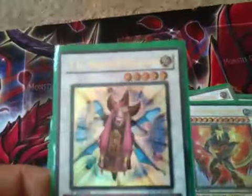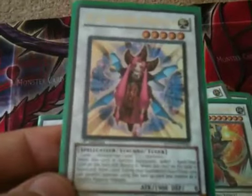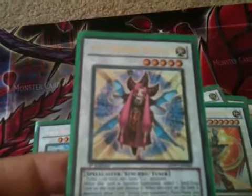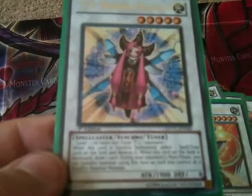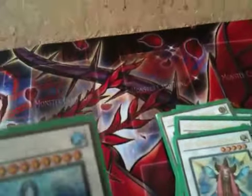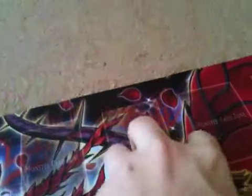Next we have TG Wonder Magician — basically a synchro tuner. When it's summoned, destroy a spell or trap on the field. And when it's destroyed, draw a card, and you can synchro with it during your opponent's turn. And one copy of Trishula — everyone knows what that does.